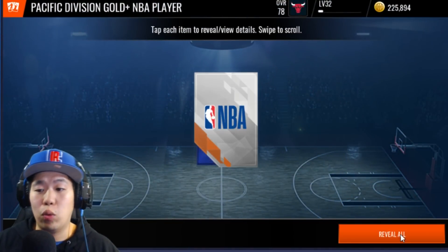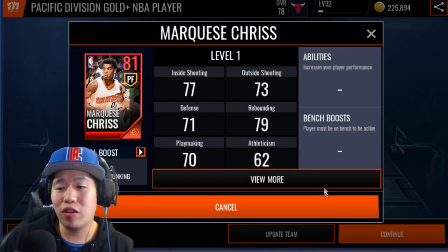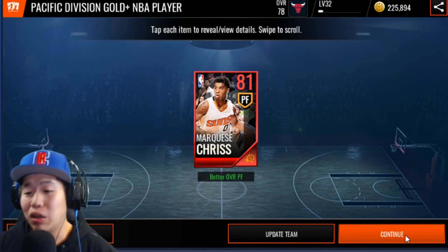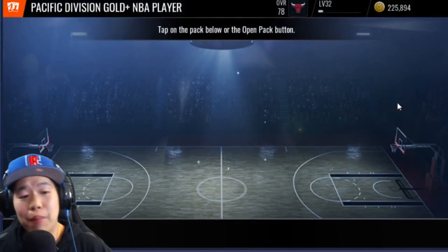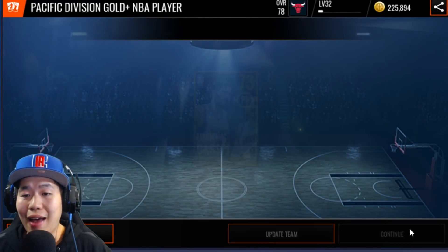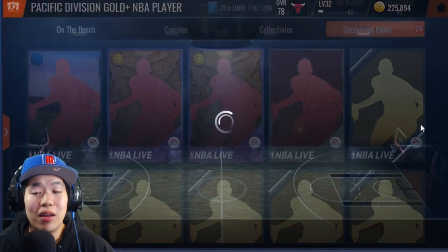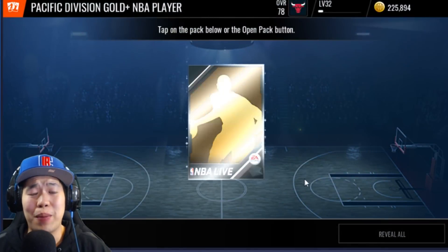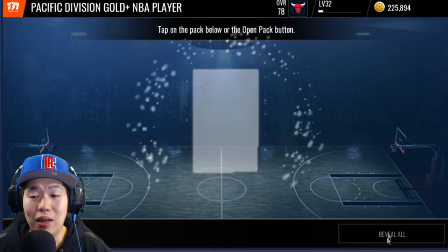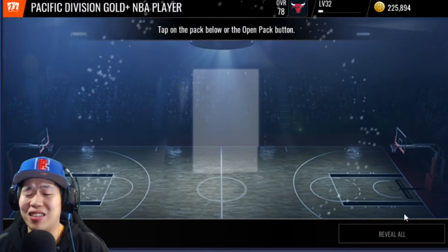The odds of pulling an elite are pretty decent — and there it is, we pulled Marquise Chris! As you guys can see, I'm not joking — you're making coins right now without paying a single dollar, just by playing the game and grinding. Then we pull Andre Igoudala — that's two elites! Last time I did a big pack opening I pulled Tyson Chandler, which is a center and very expensive.